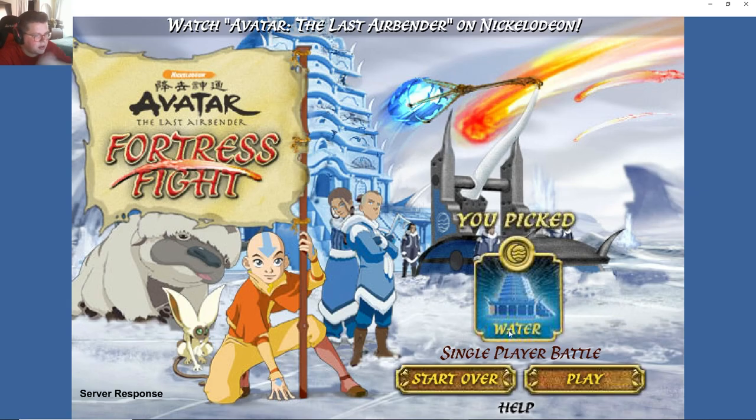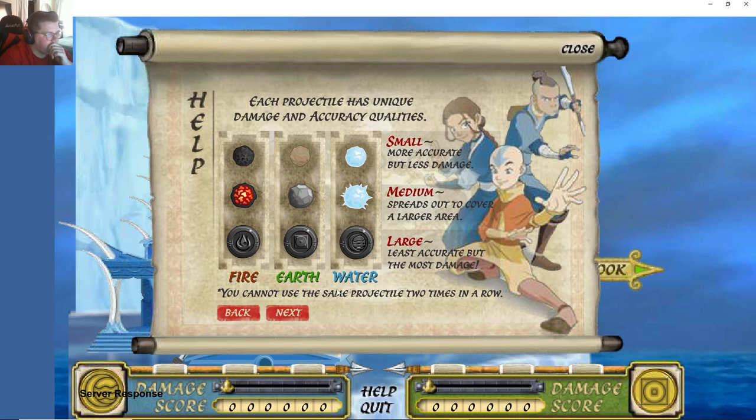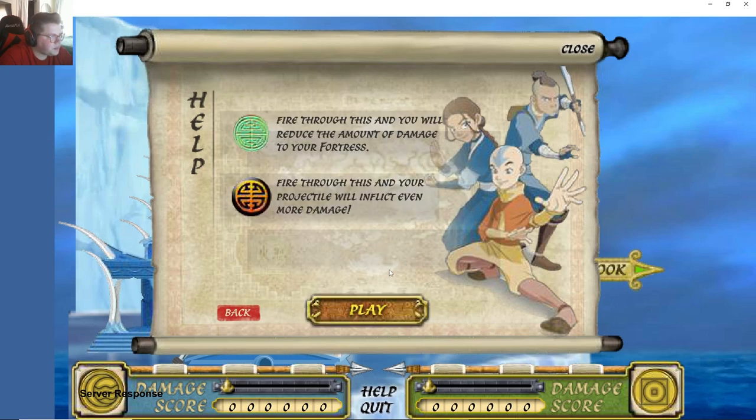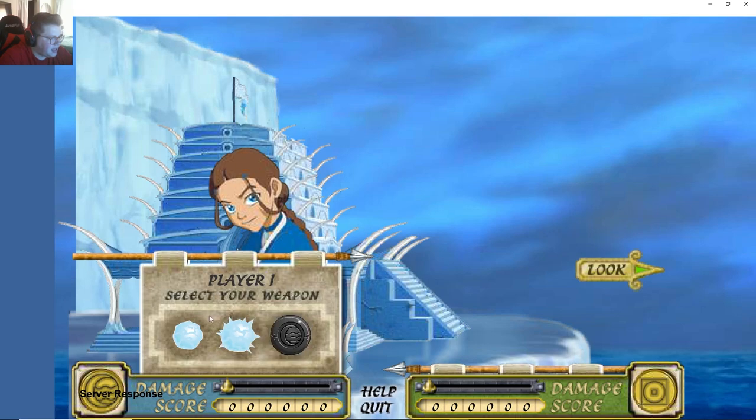Okay so fortress fight — you must destroy the other, blah blah blah. Choose weapon, choose angle, hold down the button for power. Small is accurate with less damage, medium spreads out, large spreads out to cover larger areas — that one breaks apart, and that one just does the most damage. Fire through this and you'll reduce the amount of damage to your fortress. Okay so I can do a little bit more damage or a little less damage.